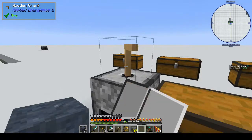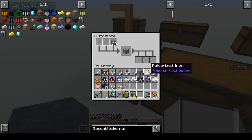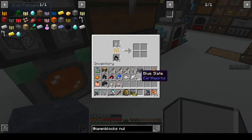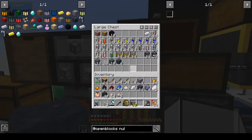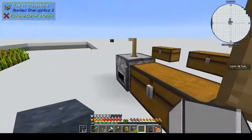Hi, this is Shane and welcome back to another episode of Antimatter Chemistry. Between episodes I went mining. I can't remember if I made this quartz grindstone on camera or not, but basically you use it to ore-double. I've been doing that because I needed more iron. I wonder if we put a speedy hopper on top of there we could probably get something going.